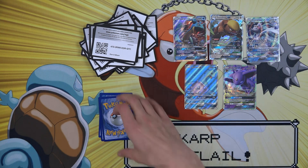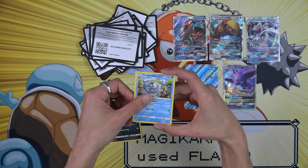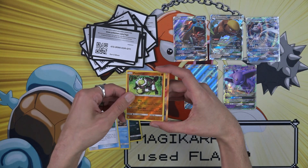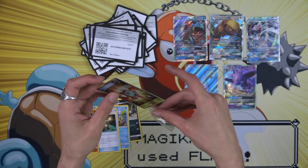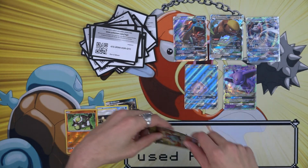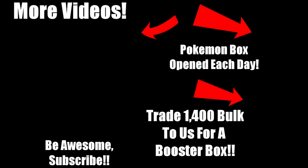Let's do it this way and see if I can flip this over without ruining it. Croconaw, Wishiwashi, Exp. Share, Passimian — I love those decks. Secret rare! Whoo — way to wait until the last pack there buddy. If you're willing to watch another video of ours, go ahead and click right here. Do you want to see a Pokemon booster box opened every single day? Then check out our second channel right here. And as always, be awesome — click that subscribe button.